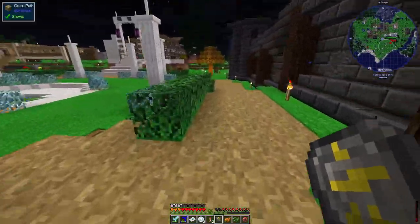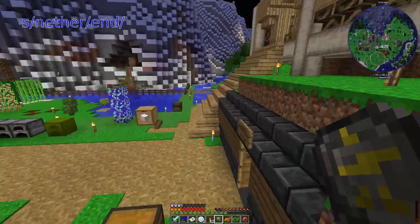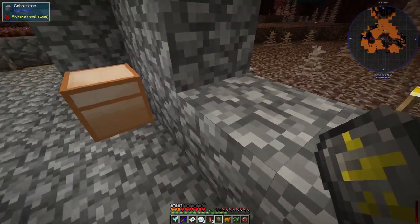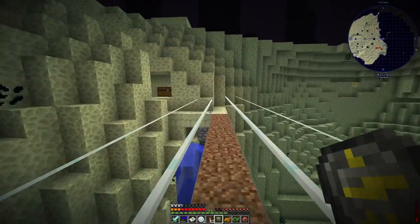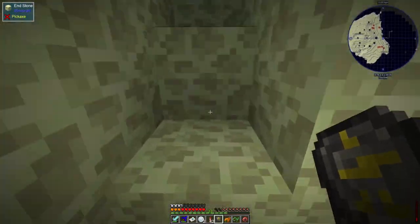We did that in a hole in the ground somewhere, because apparently that's a good way to cheese it. We also did it in the end - it's not the nether, it's the end - and I'll just run over there and show you. Back in the end again. This is a lovely place, because you tend to get ganked by endermen if you make the mistake of looking at one of them, so we'll try not to do that.